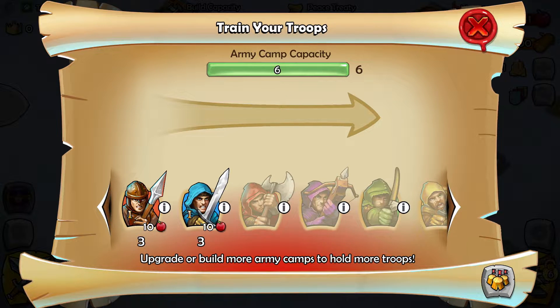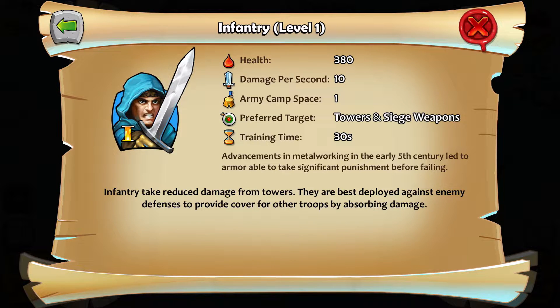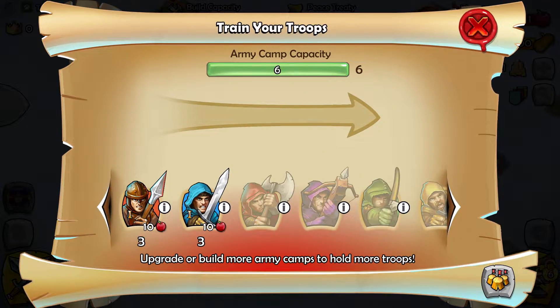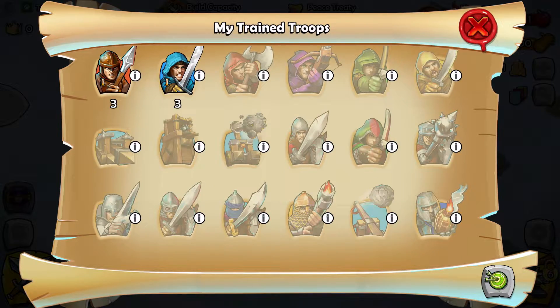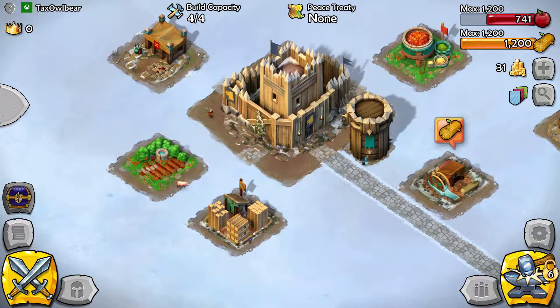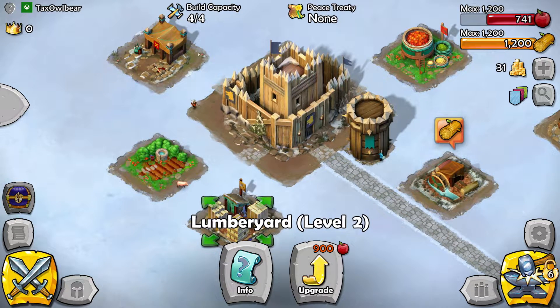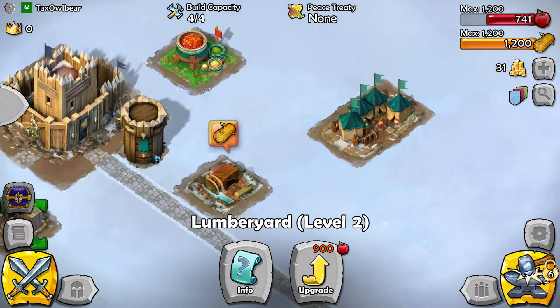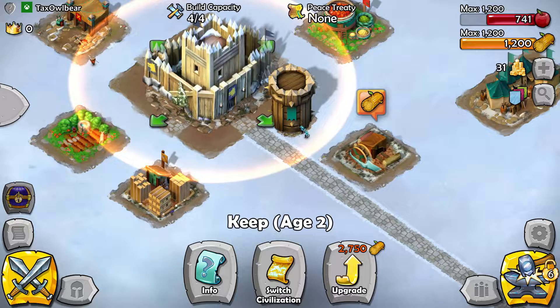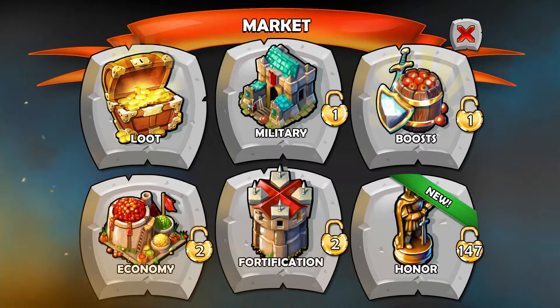That was the army capacity thing. Do we want to do this? I guess it doesn't really cost us much, so we may as well. Let me find out how to actually do that. We don't have enough apples for that so we need to wait. What we can check out is whether we can build anything interesting.